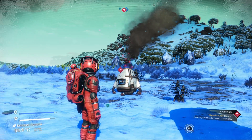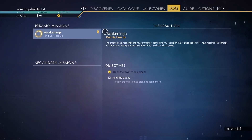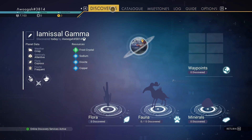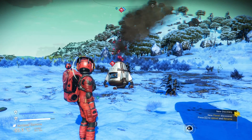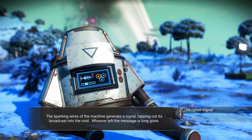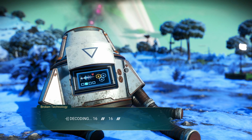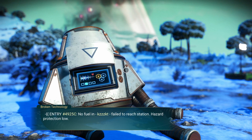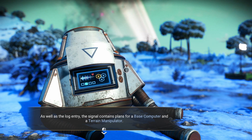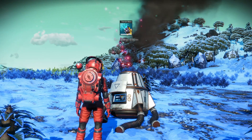Press Escape to upload and rename — let's upload this planet. Let's sort out the broken technology first. Sparkling wires generate a signal — whoever left this message is long gone. Let's decipher it — 16 16 16. No fuel, failed to reach the station, hazard protection low, no choice but to go underground. Plans for a base computer and a terrain manipulator — let's extract the plans. We've learned how to make a base computer, which needs chromatic metal. We can get the carbon nanotubes and dihydrogen jelly.